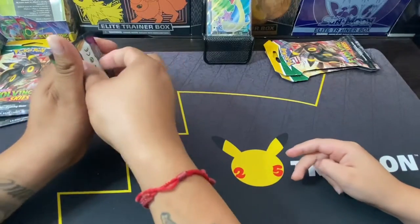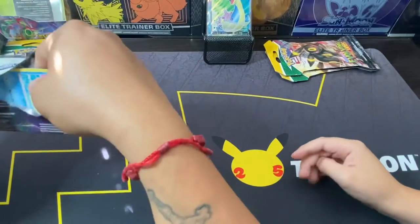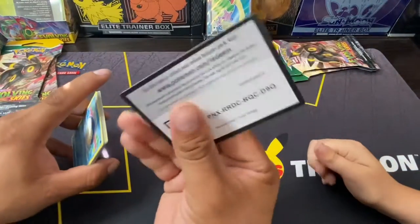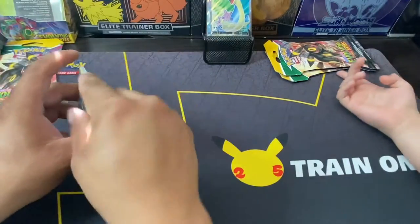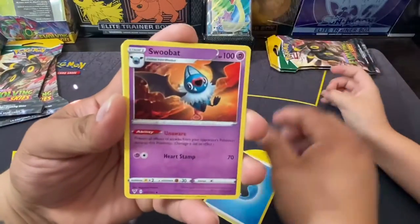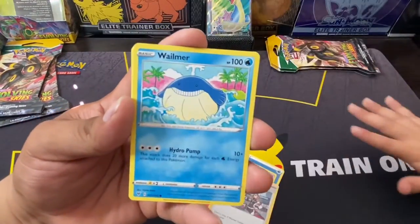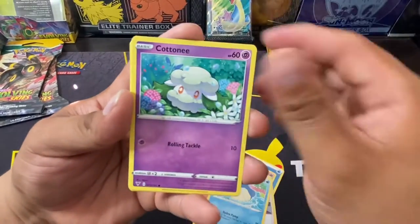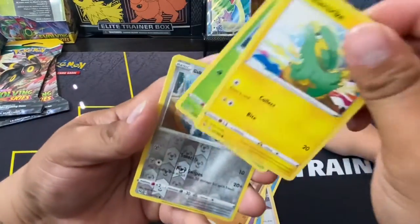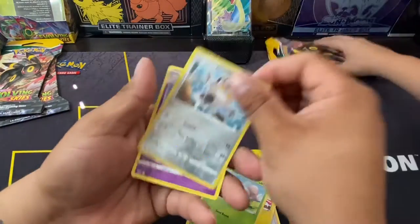All right, last pack for me — come on, Vivid Voltage, don't let me down. Code card. One, two, three, four. But dad, you might dig a good card out of these — I hope so. We got a Water Energy, a Swoobat, Magcargo, League Staff, a Wailmer, Galarian Slowpoke, Clobbopus, Exeggcute, Glare Meowth, and a Clefable.